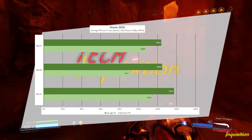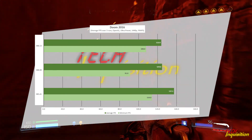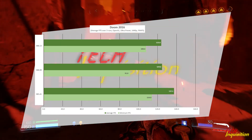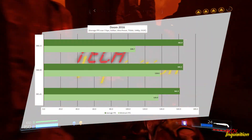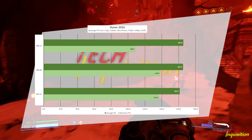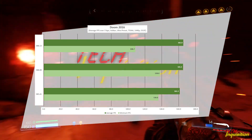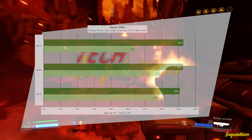Doom! OpenGL went slightly down, roughly one percent, and is still 10 percent down on the best score I have - I don't know what's going on with the OpenGL performance. But Vulkan still goes up slightly: it is now less than one percent up and has basically achieved my best score yet. So Vulkan seems to be increasing quite well with each driver update.